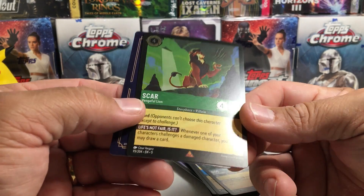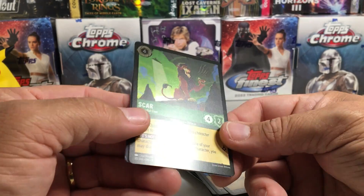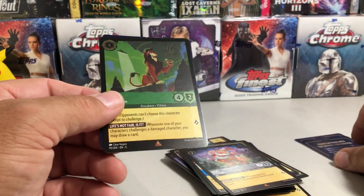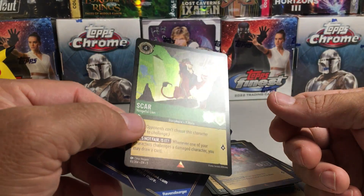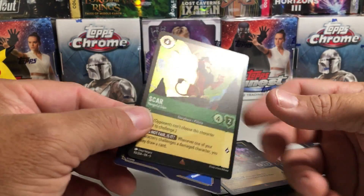I will say I've never been a fan of their foil — it just doesn't look that special. Now if it was like etched foil, they'd be really cool. But not a big fan of the Lorcana foil cards. This reminds me of the Pokemon foil cards they do now instead of reverse holos. Just not that exciting.